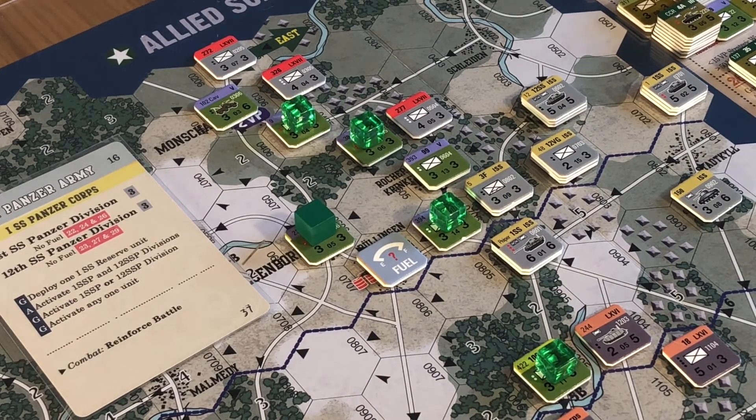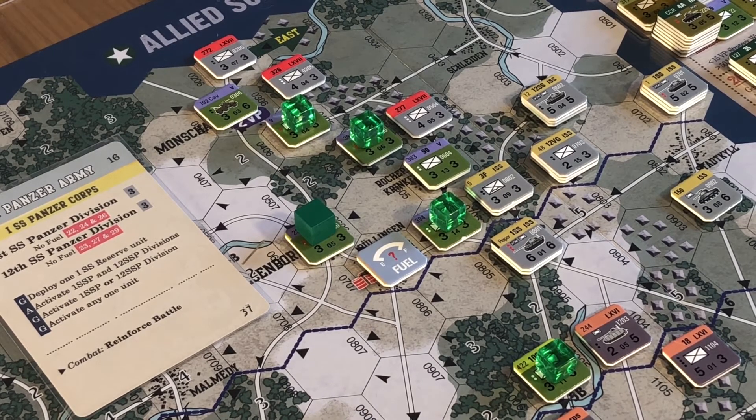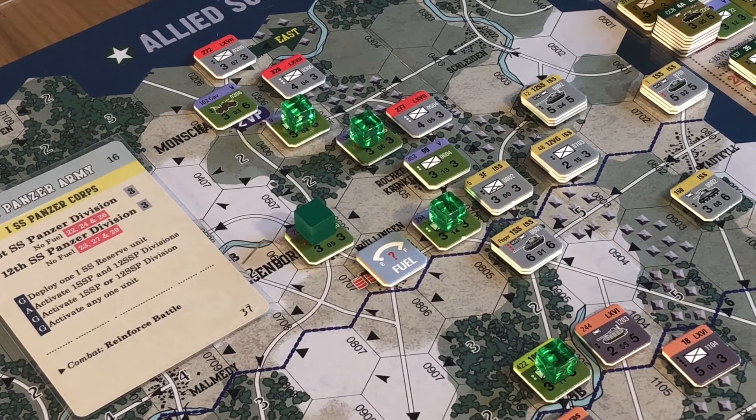I've managed to get all the way down right through to movement method 11 - move closer to army objective. Nothing else seemed to apply. No infantry involved so methods 5 to 9 were skipped anyway. Again we're looking at these in ascending order.